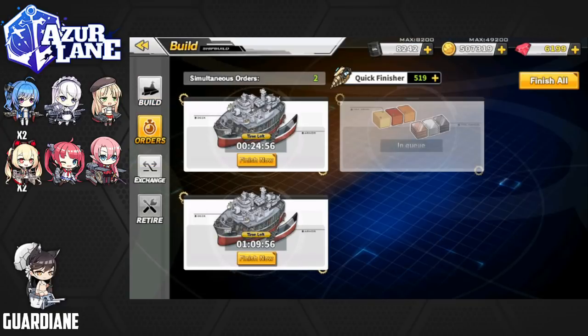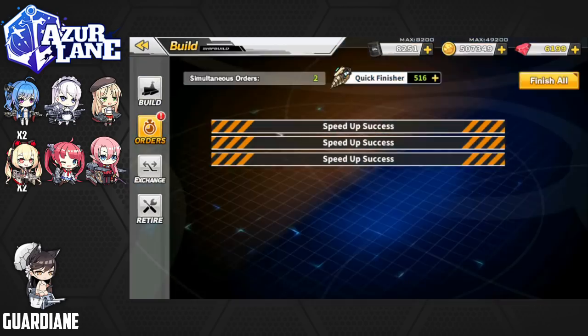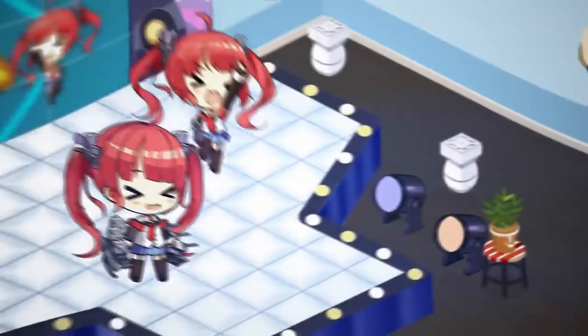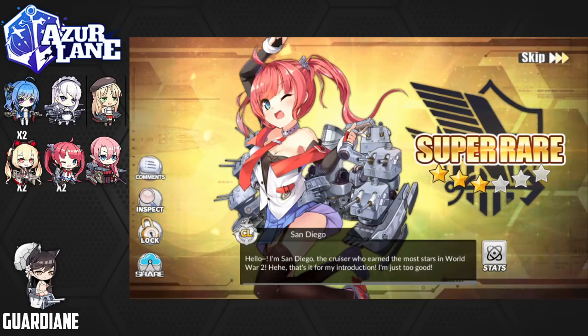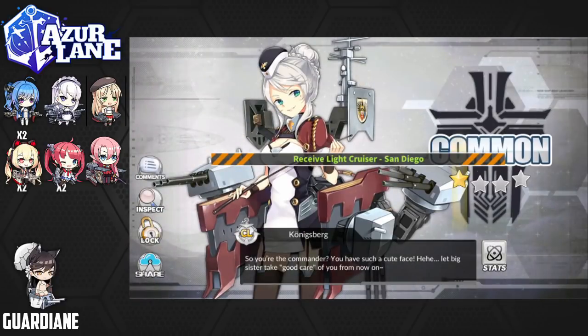Let's clear some space real quick and let's wrap it up with these quick finishers. First up is going to be a McCall. Perfect ending to a perfect video — exactly what we didn't need, but it wouldn't be a daily construction video without San Diego. And can't be mad because we got everything else that we wanted pretty much in the last couple of weeks. Konigsberg is the final pull.